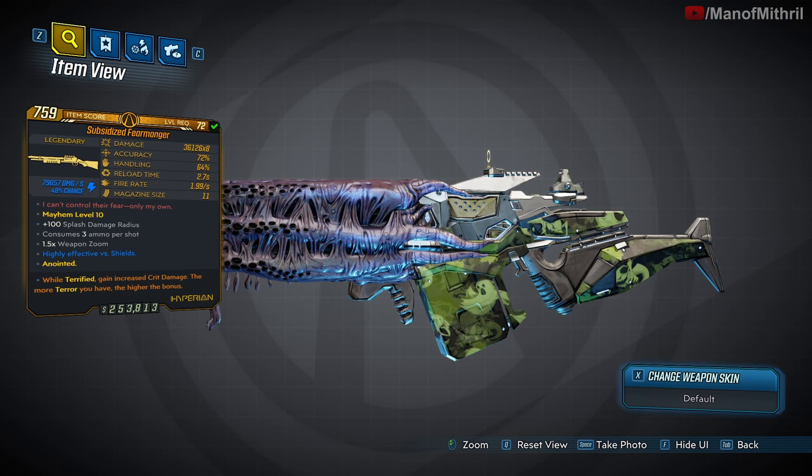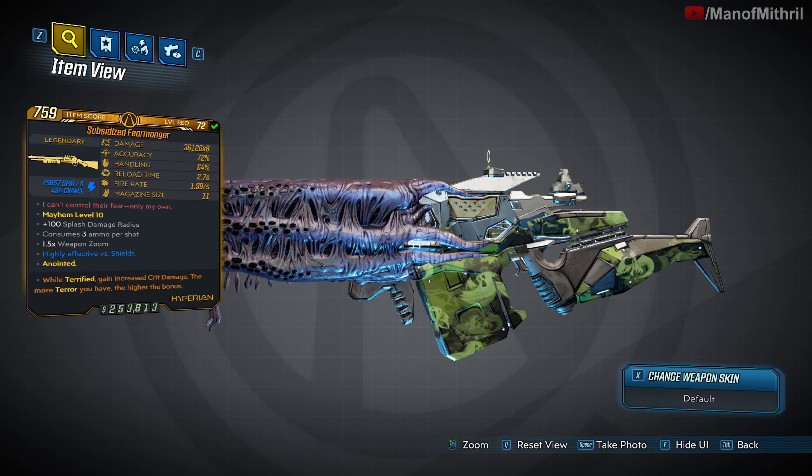Its flavor text reads: 'I can't control their fear, only my own.' The unique ability of the Fear Monger is it shoots orbs in a square pattern that increase and decrease in size on their flight path. Orbs stick to targets and explode after one second on impact, dealing weapon element splash damage. You get plus one pellet for each stack of terror, for a max of three. It comes in all elements and can never be non-elemental.